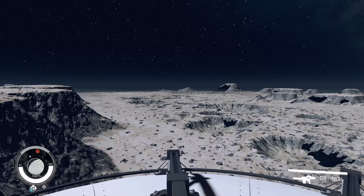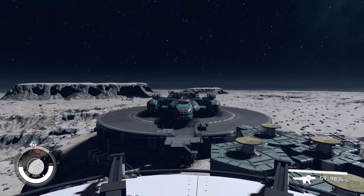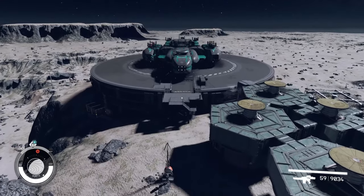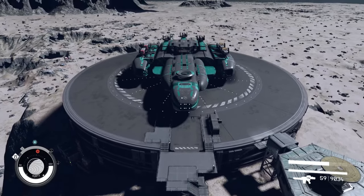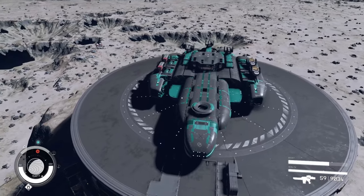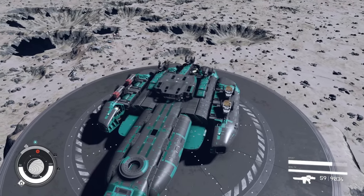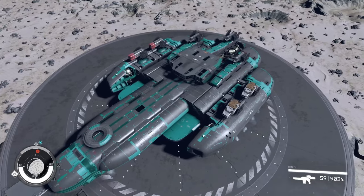Alright guys and girls, it's Ozzy Grimm with the Gamers Grimm. We are back this week in Starfield with another one of our custom vanilla ship builds. Today we're going to be going over the Sky Sunder. This is a fun little ship for me to build. It is a Class B Star Fortress.